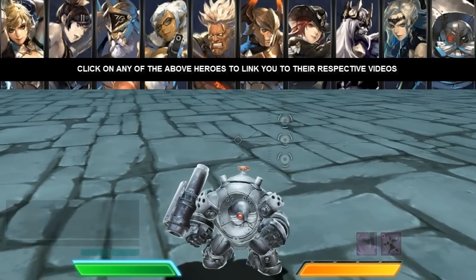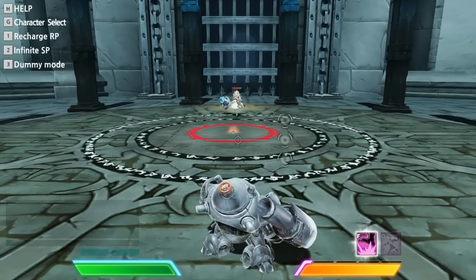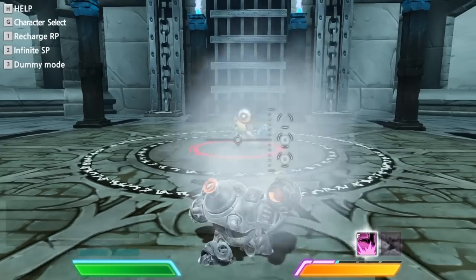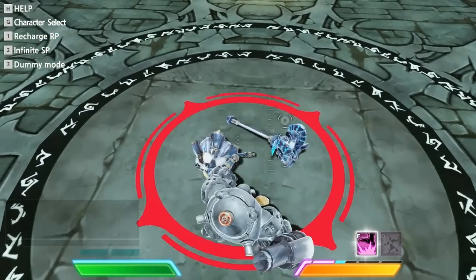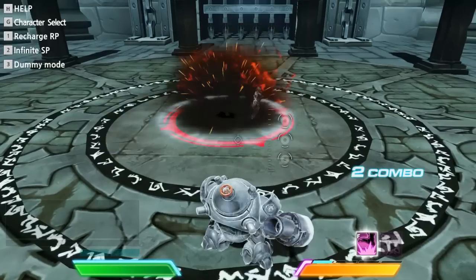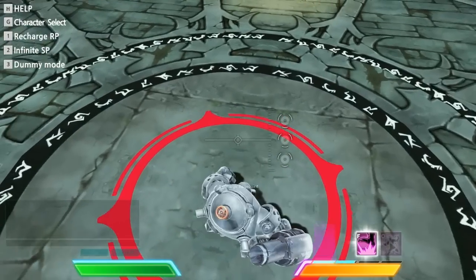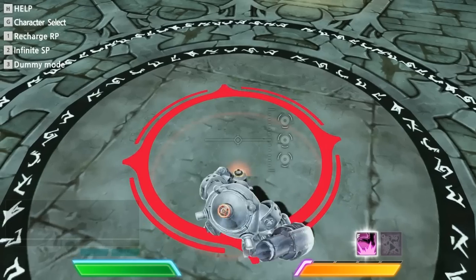What I do instead is wait for my steps to be full, let my RP charge up to the max, and place 4 landmines on the same spot. You might be thinking: what's the point of placing 4 landmines on the same spot? Landmines only cost around 1 RP to cast, they're fairly simple, and they do a lot more damage than you'd expect. If you place 2 landmines in the same spot, the opponent's armor will completely break. But how do you make a person step on them?